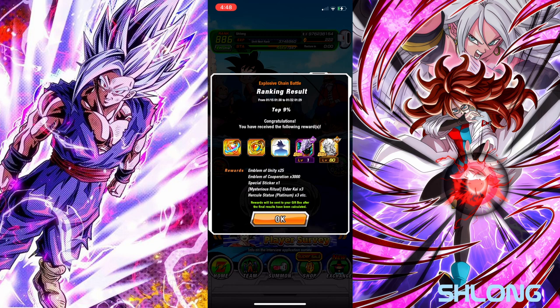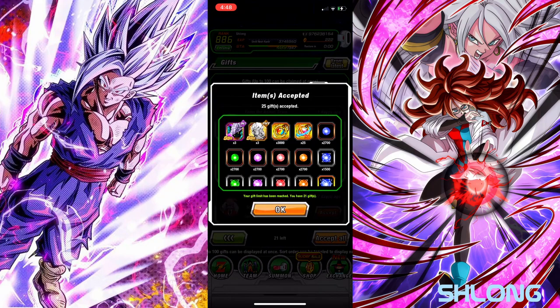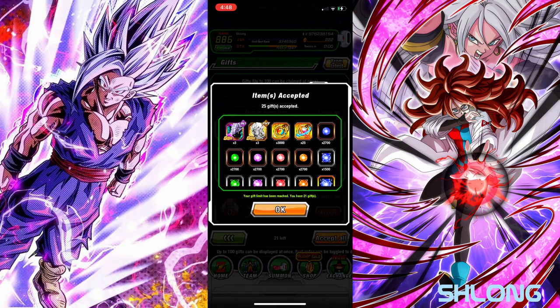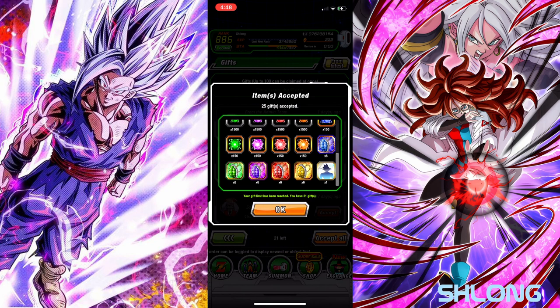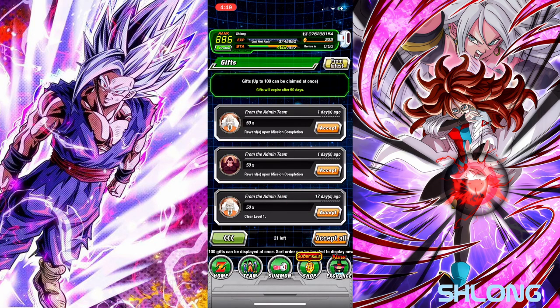So up here we got these — I'll do these ones and I have the other 2,000 or so I got from doing the clears and missions. Let's see all the rewards: we got 3,000 of the emblems, 25 of the special emblems of unity, three of the Platinum Particle Statue, three Kais, 2,700 of the small orbs of each type, 1,500 of the medium orbs of each type, 150 of the large orbs of each type, six of each type of the Hermit Statue of Platinum, and one sticker — not bad at all.